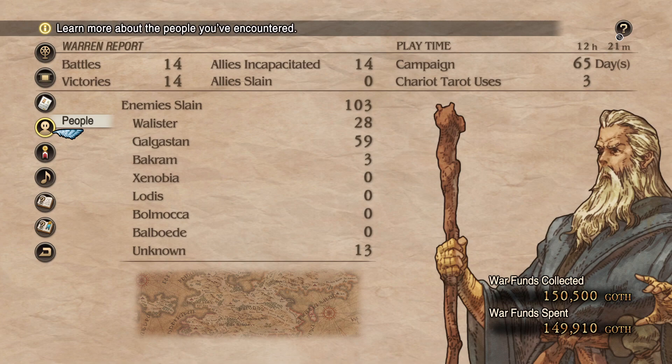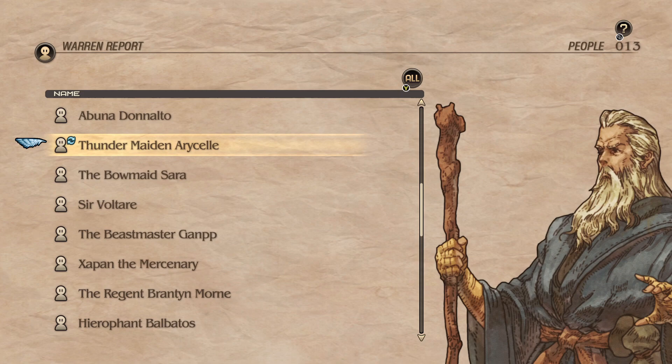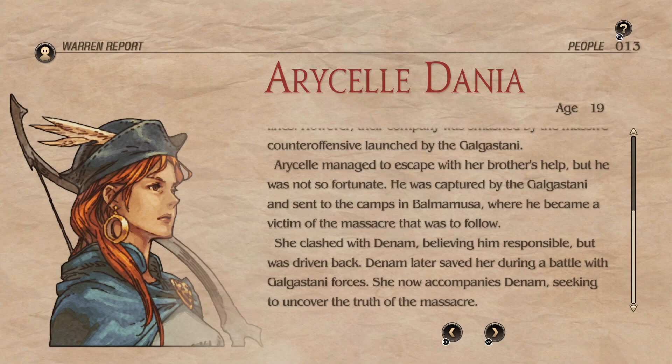Let's check out the Warren Report. We have any new talks? We do not, because no main story stuff has happened yet this chapter. Thunder Maiden Aracel — she managed to escape, clashed with Denim believing him responsible but was driven back. Denim later saved her during a battle with Galgastani forces, and she now accompanies Denim seeking to uncover the truth of the massacre.